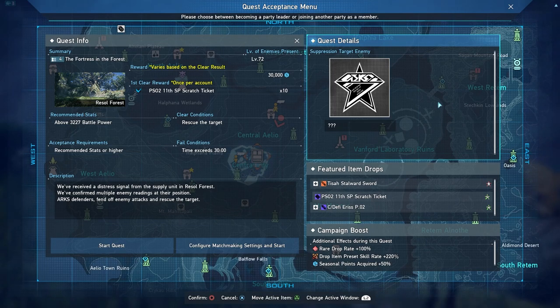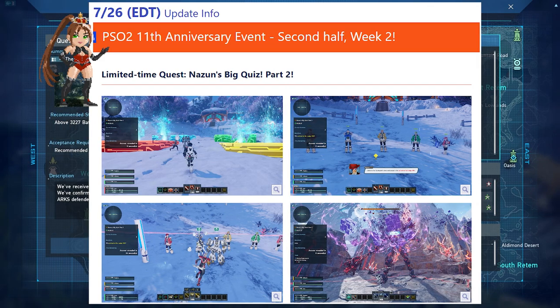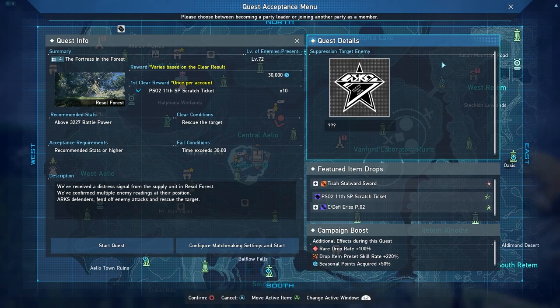Something else that's going to be ending with the maintenance is the current limited time quest — it's extremely good. The Fortress in the Forest; I made a video going over this the other day, you should see a link up in the top right. Basically this quest right now has a ton of boosts going on: a lot of drop rate boost, fix increase, as well as seasonal points. After maintenance we're going to be getting a new seasonal quest — it's going to be another one of those quiz ones, which I had a lot of fun with last time.